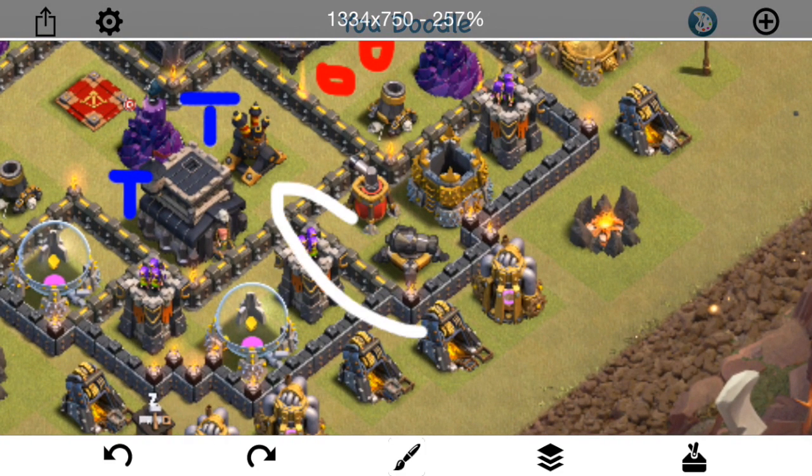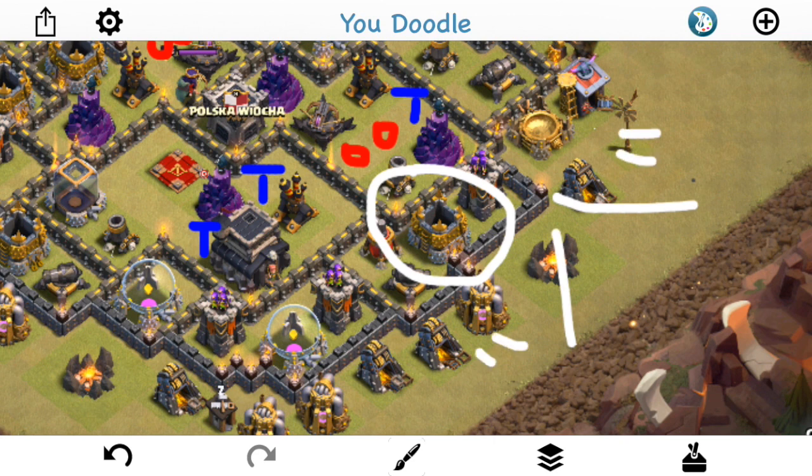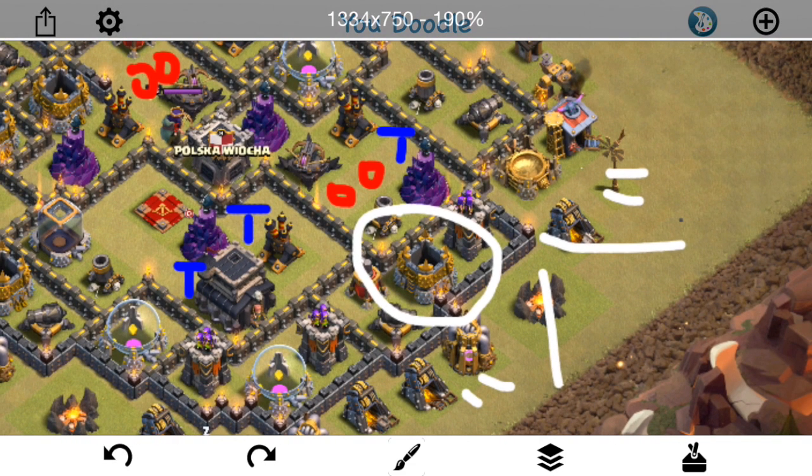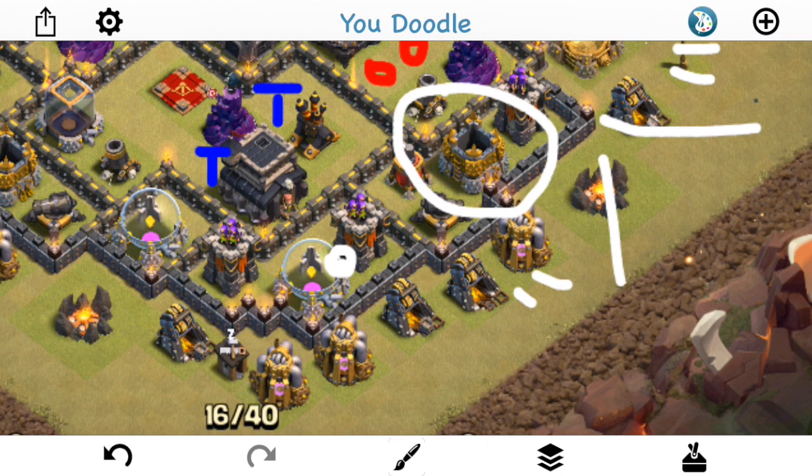One thing to note is that this wall here really helps out. He drops his jump spell after the two golems go down and the funnel is created with wizards. We've talked about anti-valk bases wanting long slivers of compartments on the outside, but this wall actually works against the defender — it funnels the golems and valks directly into the next area. Without it, troops might stray toward outlying buildings. These small compartments on the outside actually help the attacker maneuver valks in and out easily.